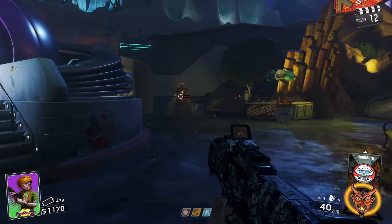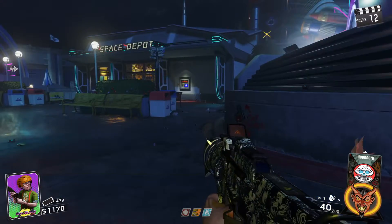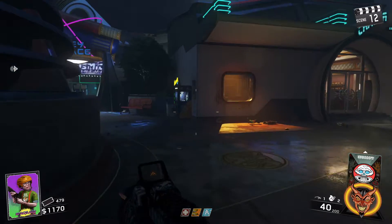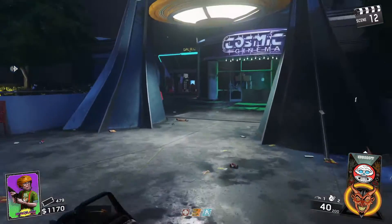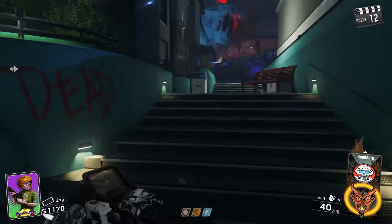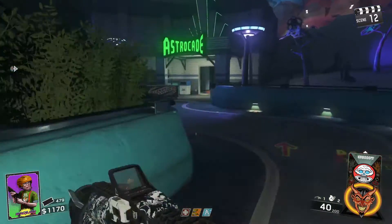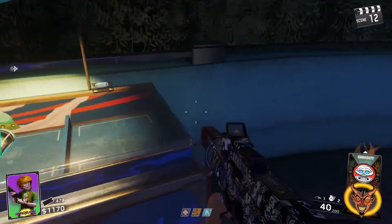First things first, you're going to have to get the glasses from one of the zombies — you'll get those obviously from just killing a zombie. The second thing is getting 600 tickets. I already got 600 tickets and I bought my arcane core tip for this gun, and you have to get that for this.